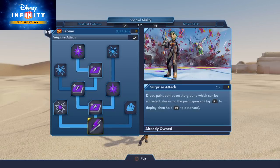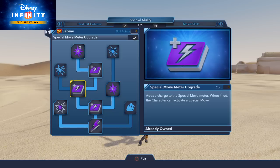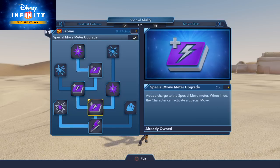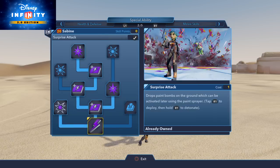Next, we have her special ability, which I think is pretty awesome. It's called Surprise Attack. She drops paint grenades on the ground with the R1 button, and then you can hold it again to detonate them, which blows them up, covers the opponents in paint, and also deals a lot of damage. You can increase the number of times she uses it, the maximum number of bombs she can plant, the damage radius — all of that good stuff. So her special ability is very cool.